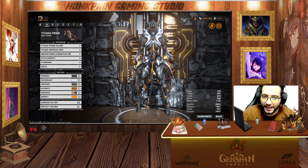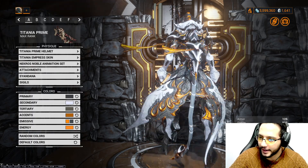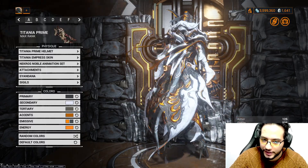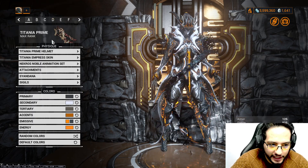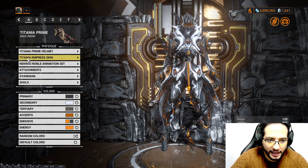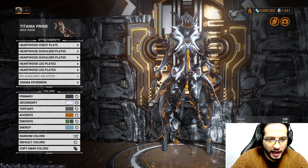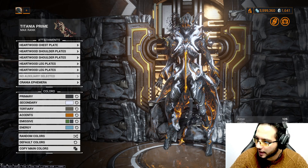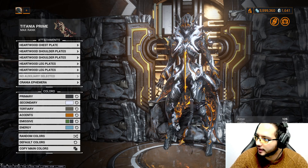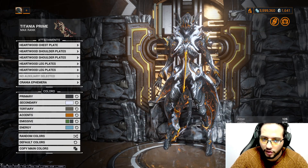So let's open the game and show you my setup for Titania. So this is the first one, based on your request. We're using Titania Prime, Helmet Titania, Empress Skin, Necroz Noble Animation Set. Attachments: Heartwood Chest Plate, Heartwood Shoulders, Heartwood Leg Plates, Cranny Ephemera — you get from Steel Path for 85 Steel Essences from Tashin after you unlock your Steel Path.